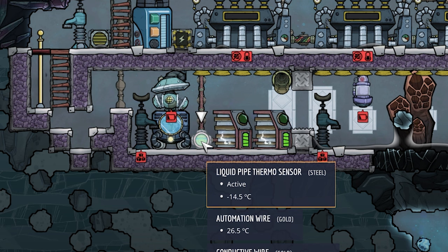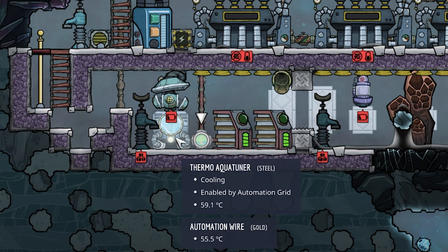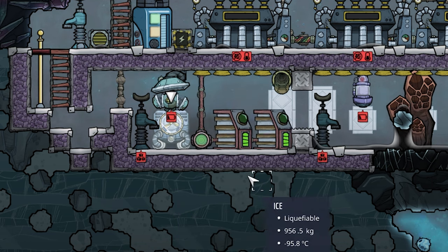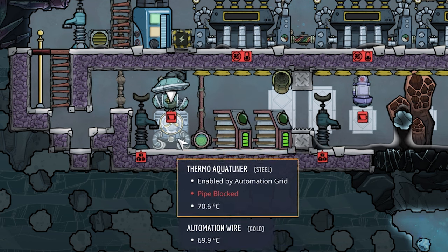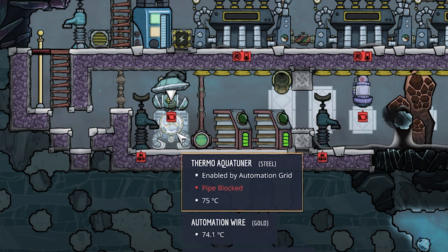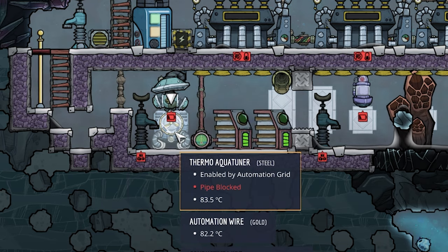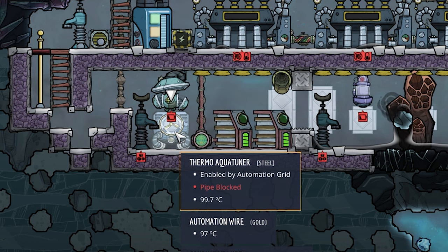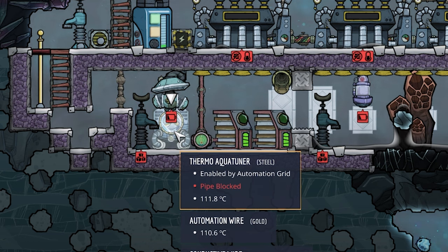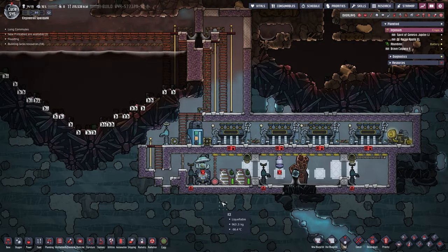We're going to take this liquid thermal sensor and set it to below negative 5 degrees Celsius, which is the setting we are actually going to use. Let's increase the speed. Now we are at about 100 degrees, 112 degrees. We're going to pause the game and set this heat to below — it will stay there until we actually turn the system back on.